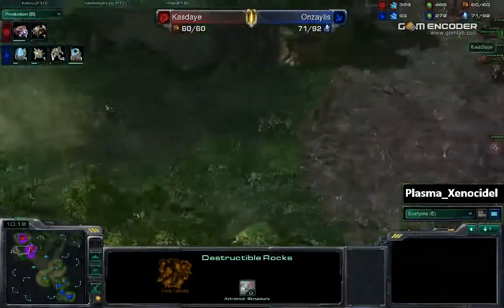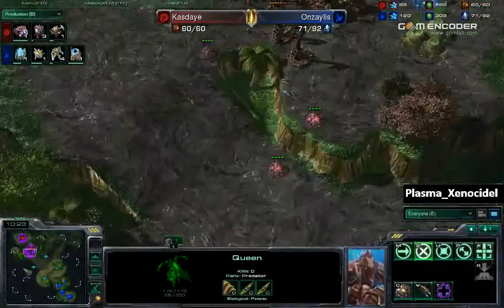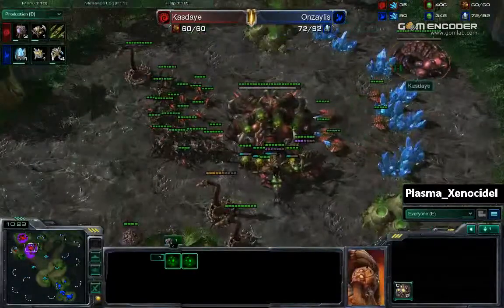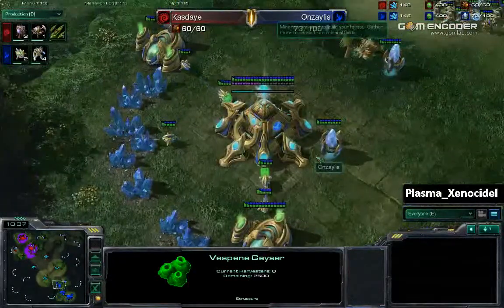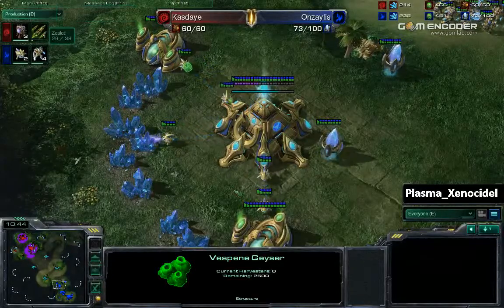There are some zerglings attacking these rocks. Probably going to be taking a third base right now. Two queens here — probably one to do creep spread. Still no third or fourth extractor for Kaste right now. Kaste is supply blocked. He is going for Zerg ranged attack level 1 for his roaches.